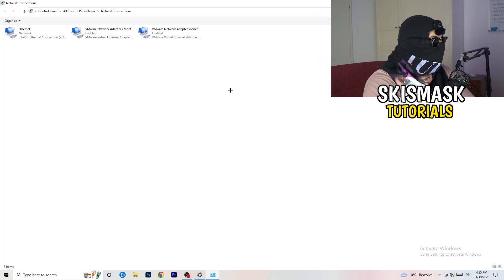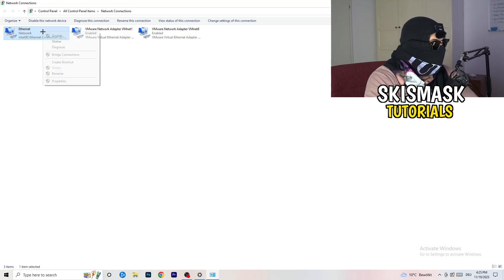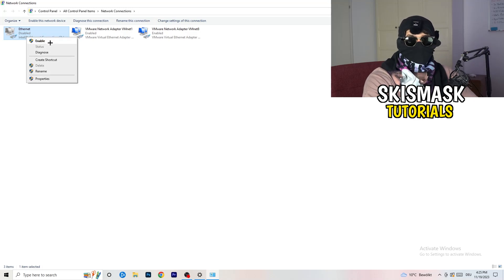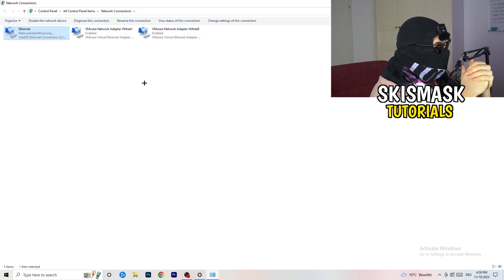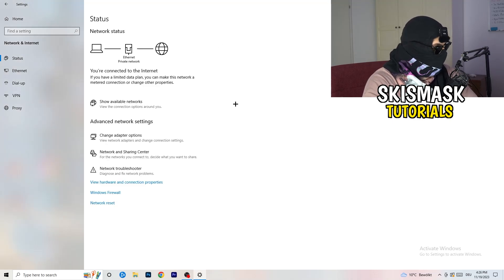Next, click on 'Change adapter options'. This will open a new tab. Depending on whether you're using ethernet or Wi-Fi, right-click on the appropriate adapter and click 'Disable' — this will disable your internet on your PC. Note that this only works if you have administrator mode enabled. After about 20 seconds, click 'Enable' again, wait for it to reconnect, and once it's connected again you can close this.